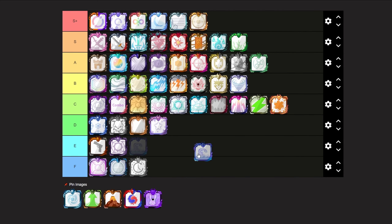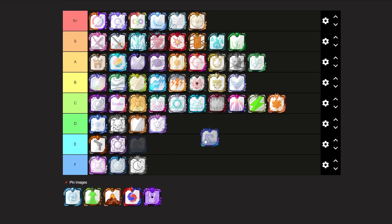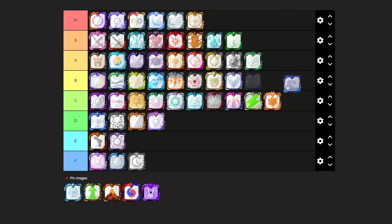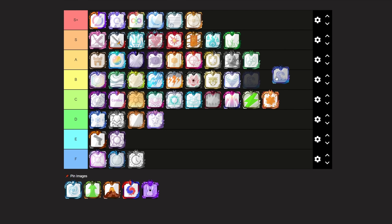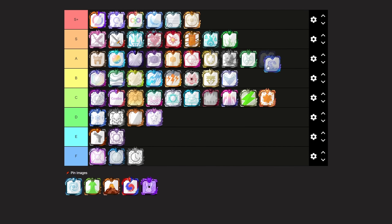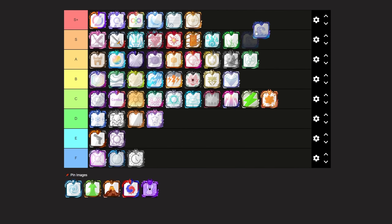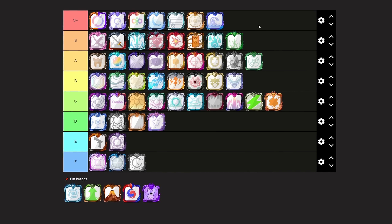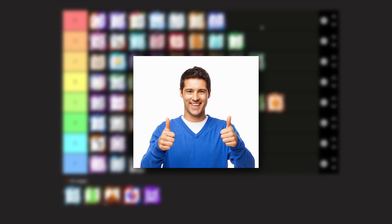Next up we have Tsunami Dice. Tsunami Dice is a really good dice and can be used for many different things as well. I've seen it be used in co-op, but I've also seen it a lot in PvP. You can use it to slow down mobs, and it also deals damage along with it. I'm going to be putting Tsunami Dice at an S plus tier. I think it could be put as a high S tier as well, but my ranking will be S plus.